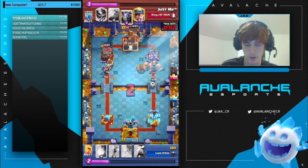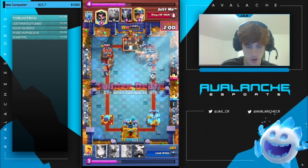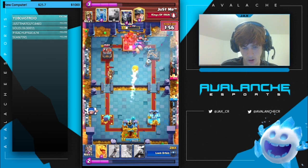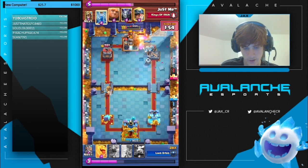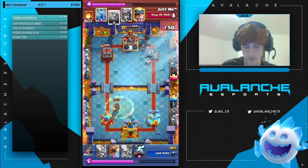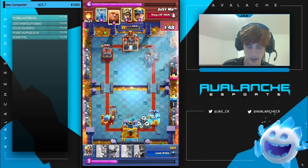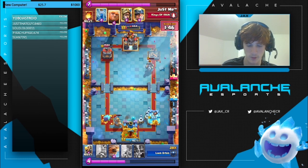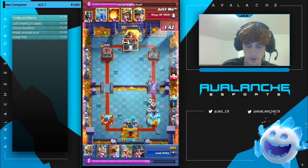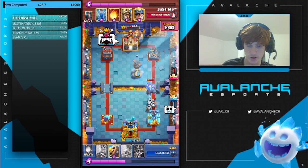We get a really easy defense with no damage taken and a nice counter push. I cycle the Heal Spirit in the back. He goes with a Prince, so I play recruits at the bridge and fix my cycle by getting a Barb Hut without bleeding elixir. Since he uses his fireball, we're able to go in really aggressively with the Barb Barrel, trying to get this king tower down as low as we can. We fireball the E-Wiz and dark prince — the dark prince is basically dead after that.